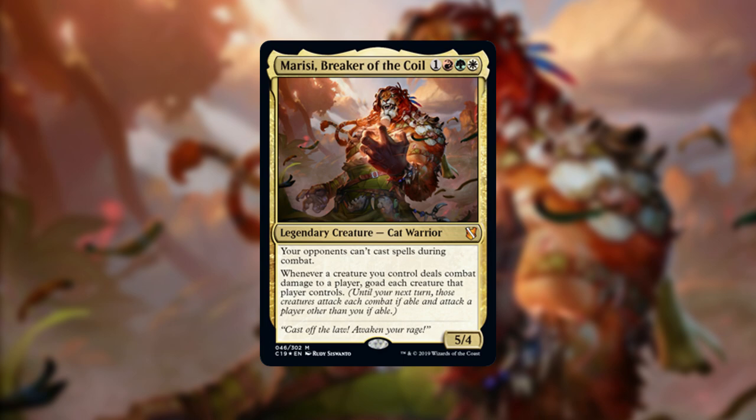Next up is Marisi, Breaker of the Coil — one, a red, a green, and a white for a legendary creature Cat Warrior. Your opponents can't cast spells during combat. Whenever a creature you control deals combat damage to a player, goad each creature that player controls until your next turn — those creatures attack each combat if able, and attack a player other than you if able. The one downside is you do need your creatures to deal combat damage to a player in order to goad, so you'd want creatures with some evasion.